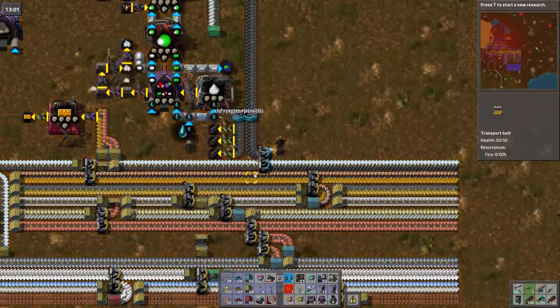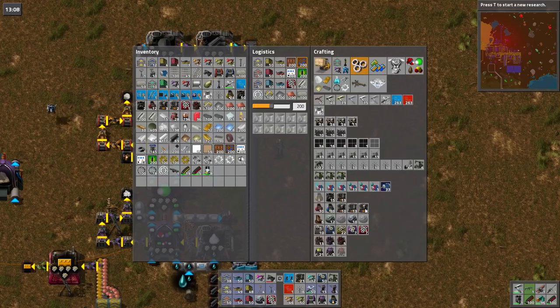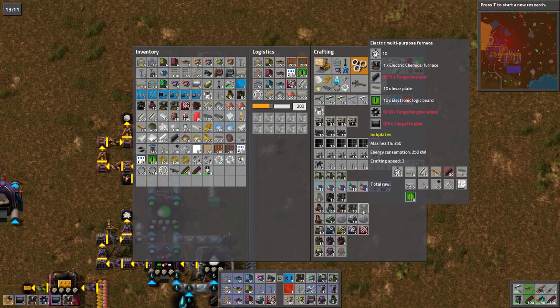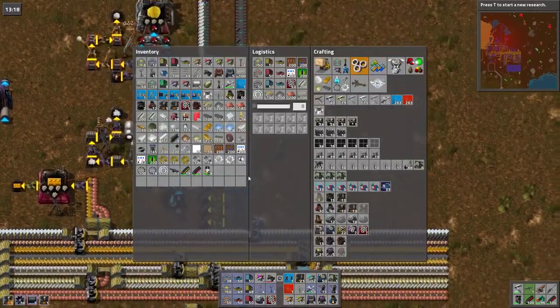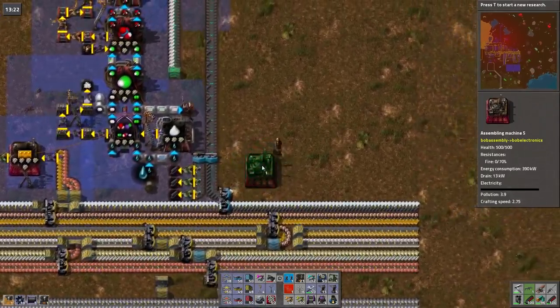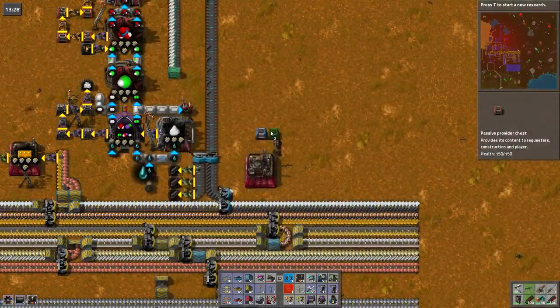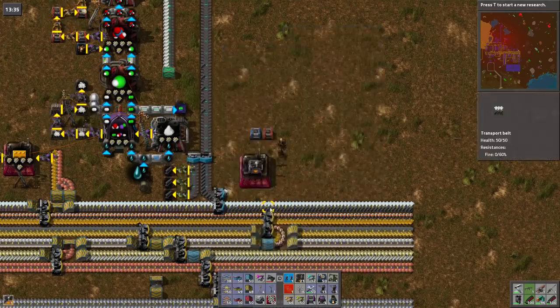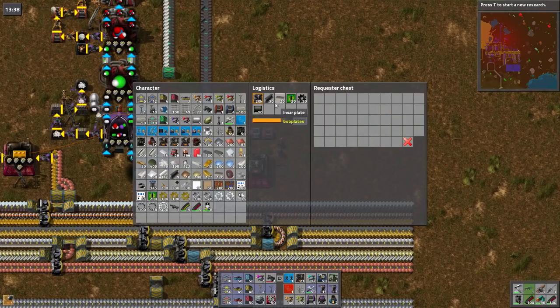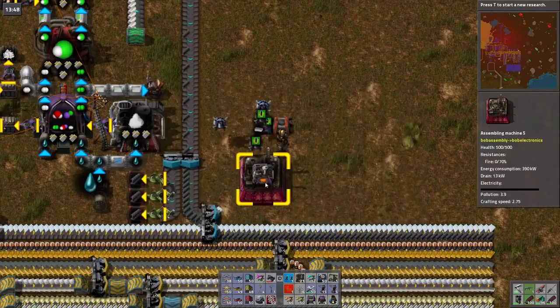There we go — plenty of tungsten plate now. Okay, and that means that I can then go on to make a couple of these, a couple of them and a couple of those. What I'm gonna do though is grab a blue chest and a red chest. Say I would like electric multipurpose furnaces out of you — like a hundred of them. Two thousand of them. Hundred, hundred, hundred, hundred, hundred, okay.